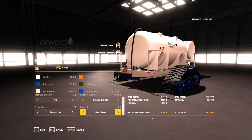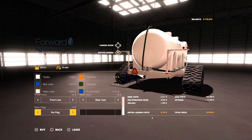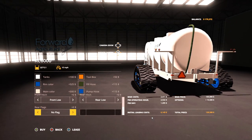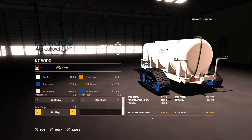We have rear hitch options of Rear Low and Rear High, depending on the height of the hitch from your cultivator, planter, or air drill. For flags, this is where I kind of went a little nuts on configurations — I've just never seen that many flag options before and was really happy with these. We have Left UK, Right UK, and Both for every flag included.